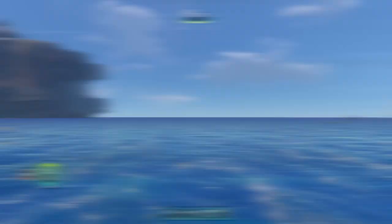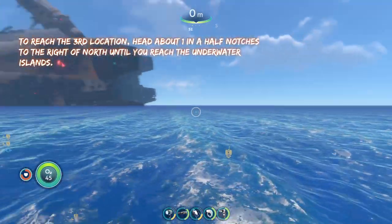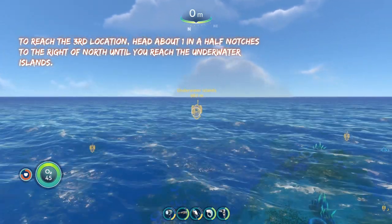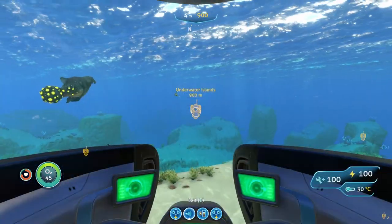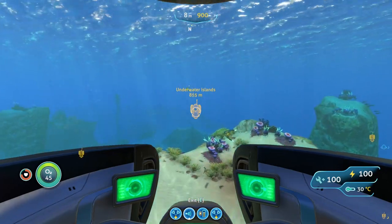To reach the next spot, start from the giant coral tube again and head about one and a half notches to the right of north until you reach the underwater islands. The only real threat you're going to run into here are bone sharks, like in the bulb zone.